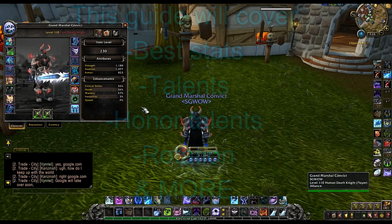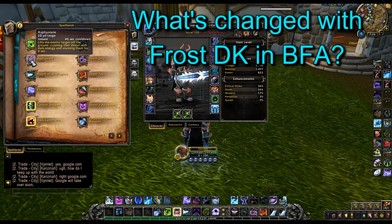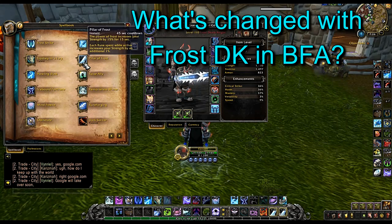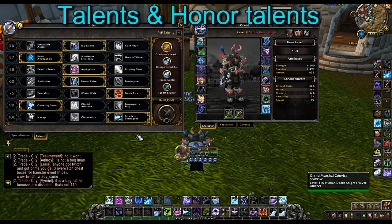The first thing is what has actually changed with Frost Death Knight in Battle for Azeroth, and the answer is not much. For the most part our mastery is still the same, but we do have a couple of new things like an on-demand stun which is Asphyxiate. They also changed the way our Pillar of Frost burst ability works — in Legion it basically just gave you a 15% strength buff, but in Battle for Azeroth it actually stacks, so anytime you spend runes it increases the strength from 50% all the way above.